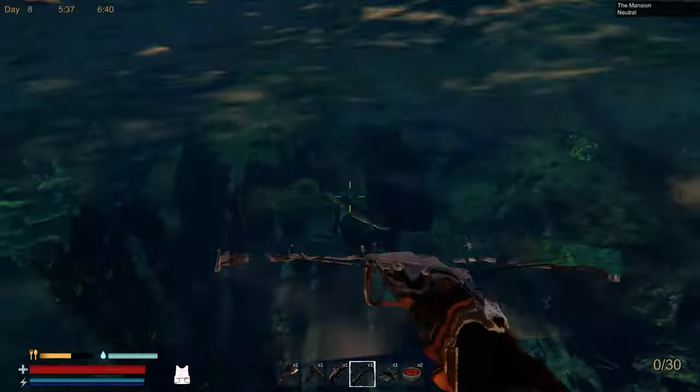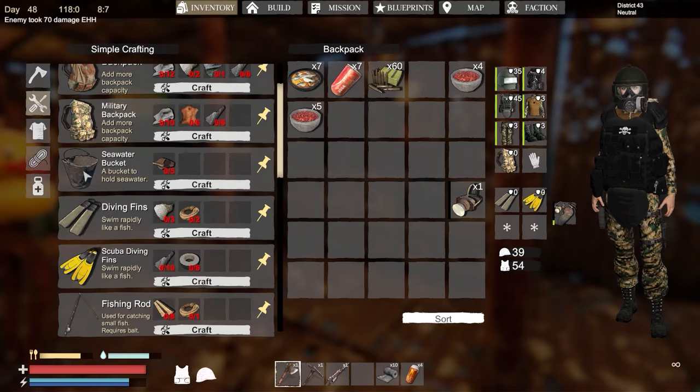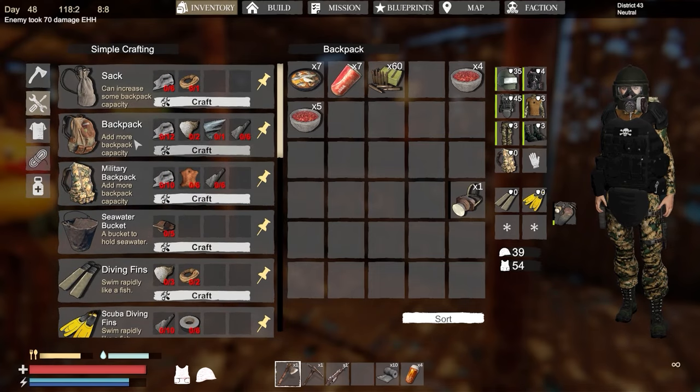Tip number thirteen: you can shoot sharks and marlin while floating on the water. Use guns and crossbows to get rid of those pesky sharks before you dive down into the deep. This is also useful for your first backpack, which will need shark and marlin hide to make.